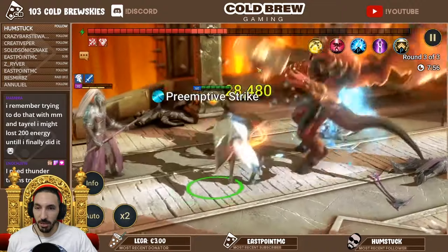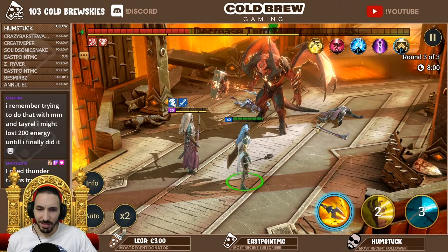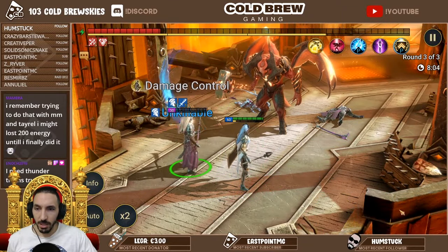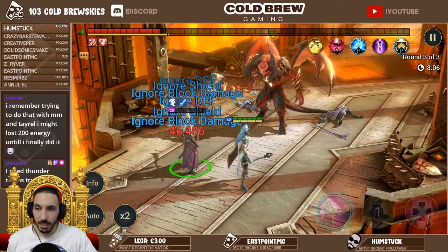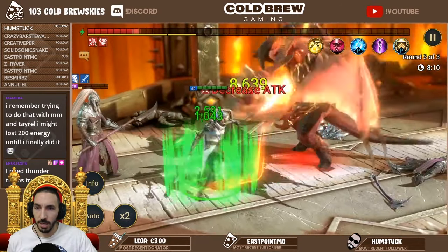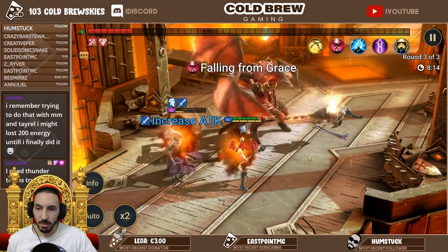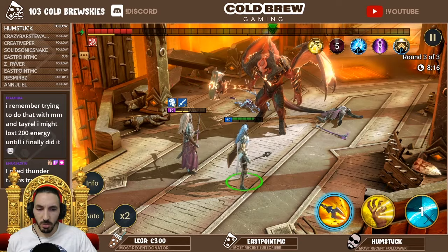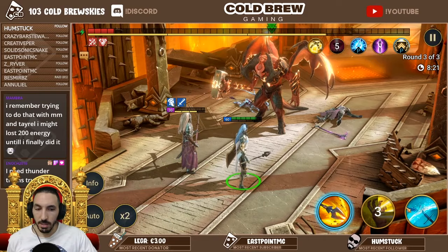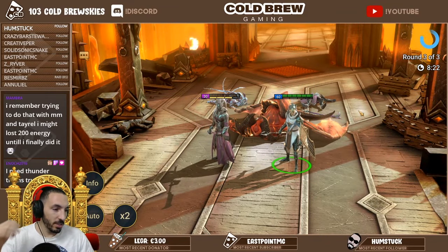There we go - come on, defense down, let's go. If he tries to hit my Tyell, my Tyell will be so dead. He keeps trying to kill Paragon because of the HP difference - my Paragon has like 9k and my Tyell has 32k. I'll show you the exact stats in a bit. Don't let him get a turn - that's it.